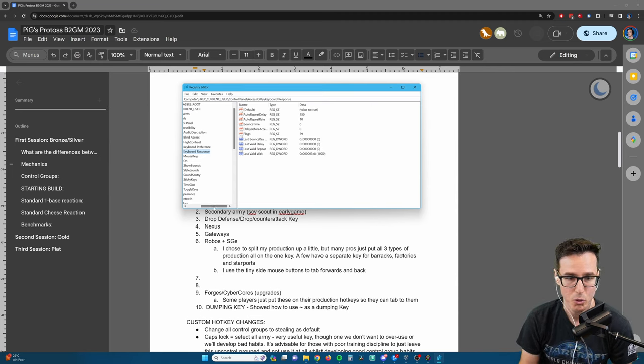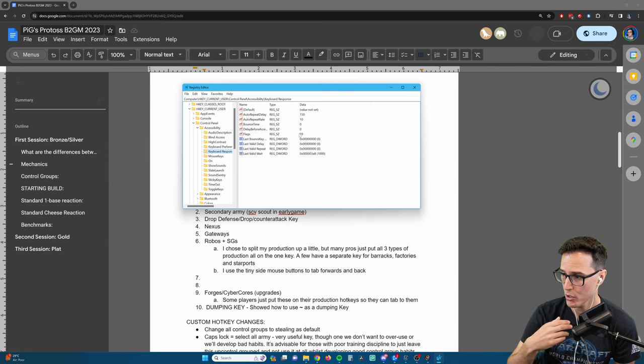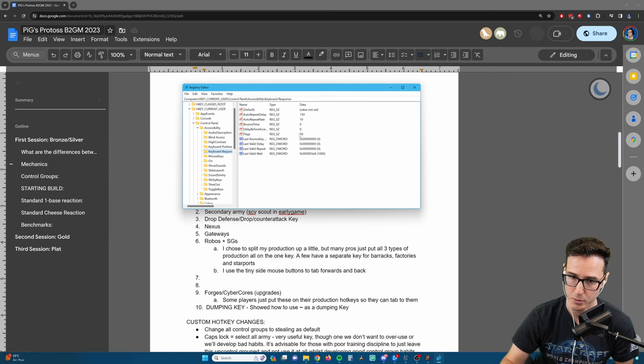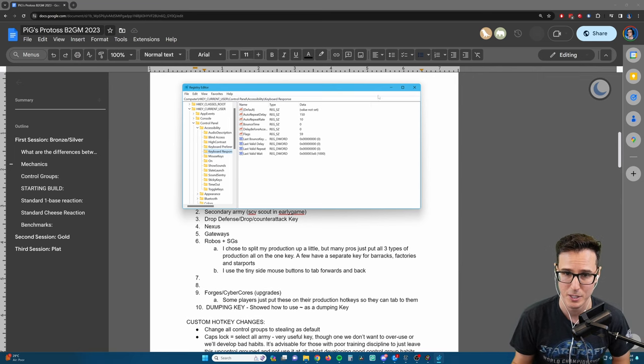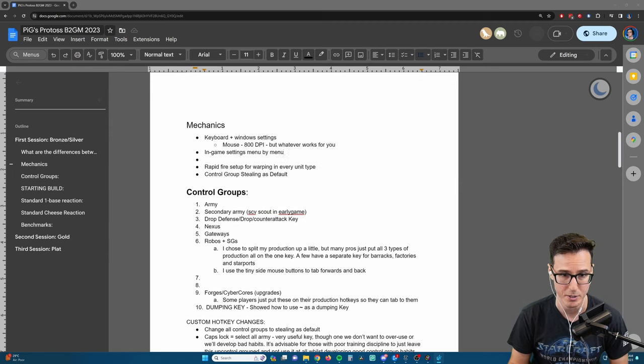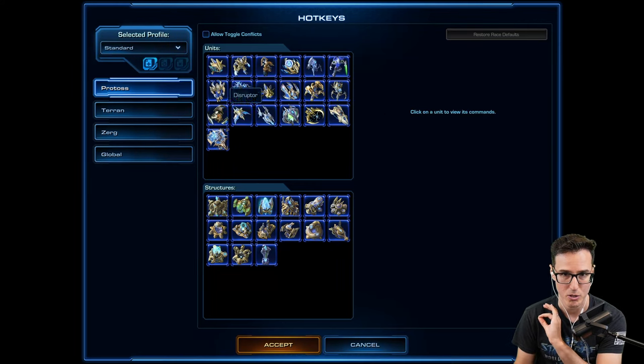Pretty much all pros use it. In the registry editor, go to HKEY_CURRENT_USER > Control Panel > Accessibility > Keyboard Response. The values I like are: AutoRepeatDelay 150, AutoRepeatRate 10, and Flags 59. That allows you to hold down a key and warp in zealots very quickly. This is not something you need to do - I advise most casual players don't do this - but I'm including it in a mechanics video in case you want it.